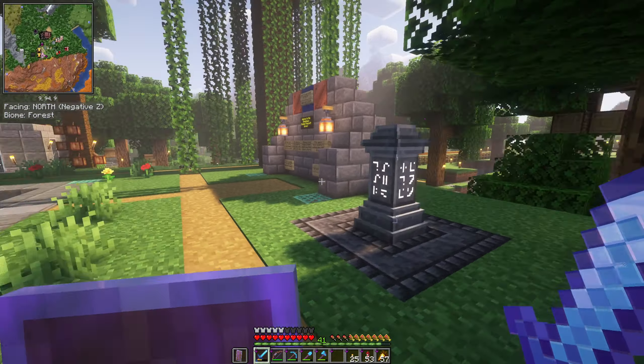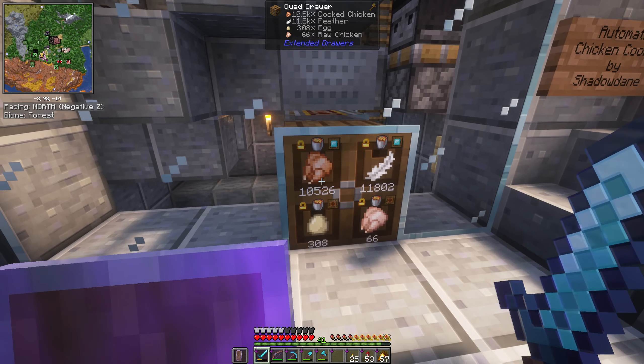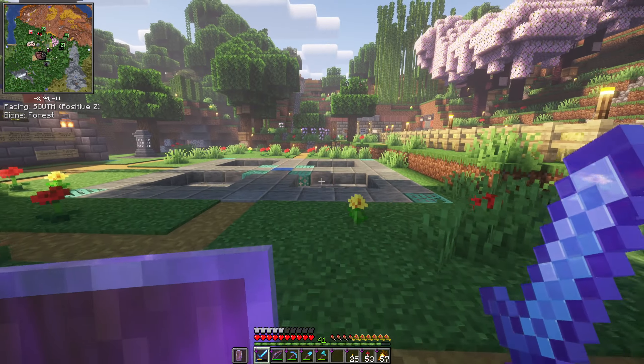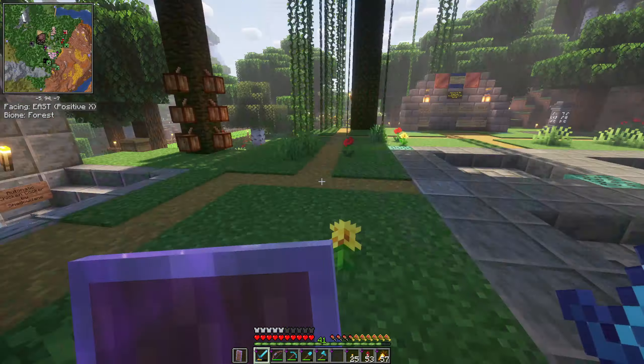We have a chicken cooker here, and we have the drawers — these are quad drawers, so each one stores four items and can store a lot per slot. We have 10,000 chickens in here, so if you need food there's plenty.